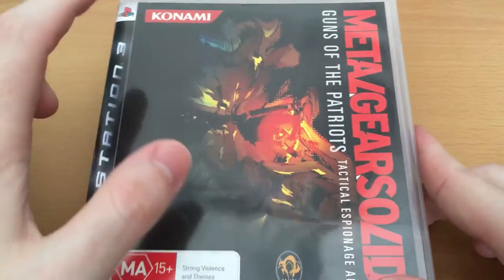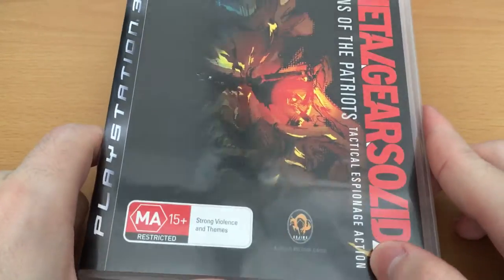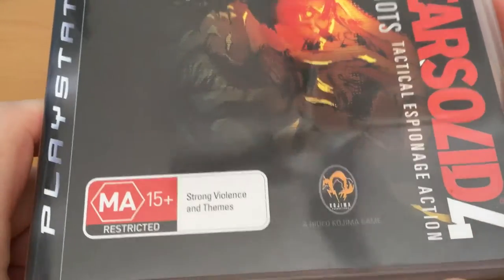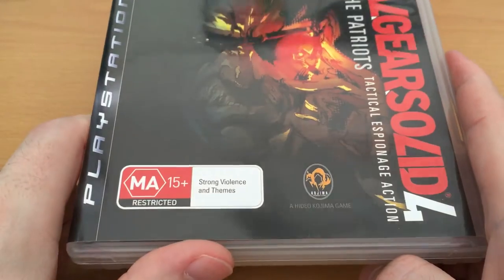And of course we can see the Konami logo up there, once a very different company to what they are now. And of course the Kojima logo down there — well, really the Foxhound logo in many ways, but of course that came to be known more as his studio.